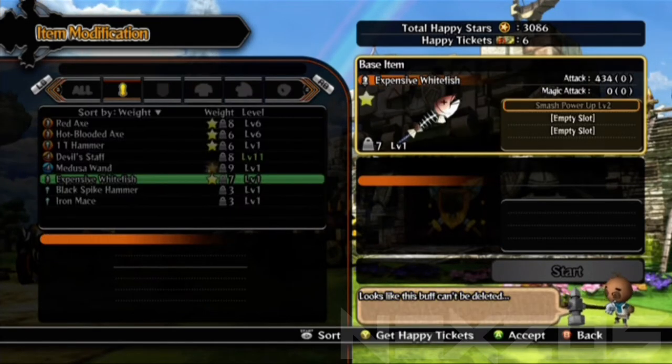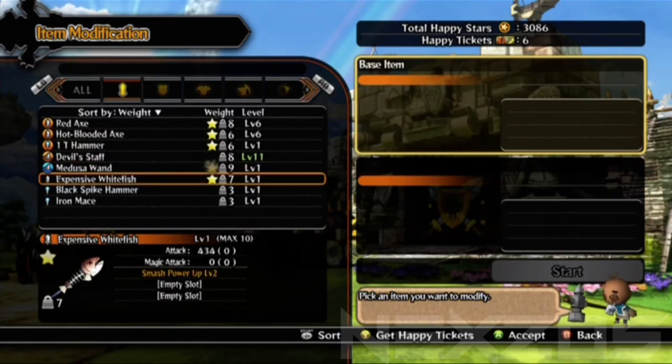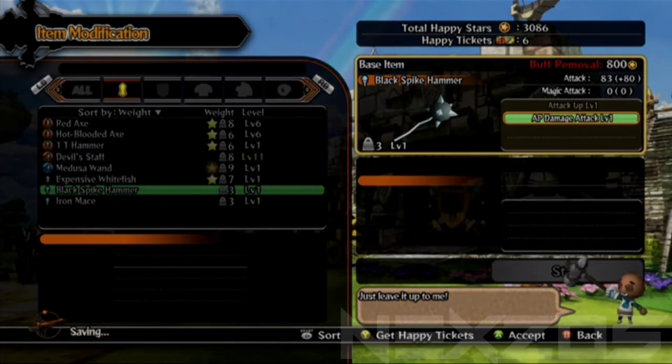These small bonuses are important because it can be the difference to XP kills and challenges, but they do cost happy stars to add and remove a buff from items, so remember to save them up unless you've got happy tickets.